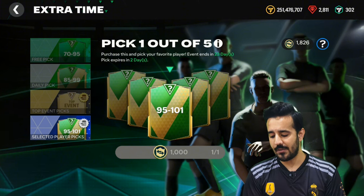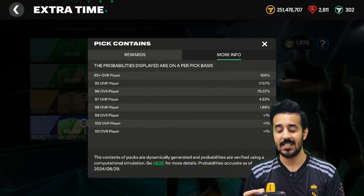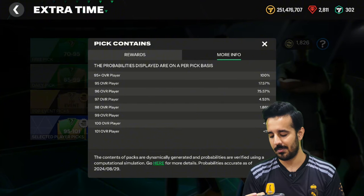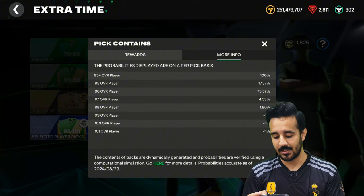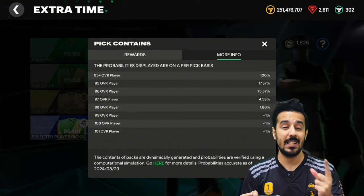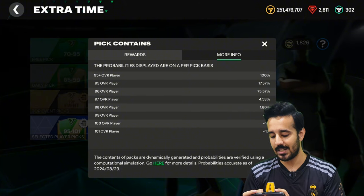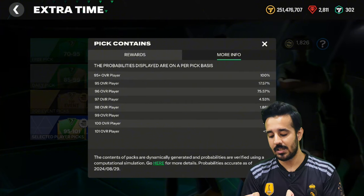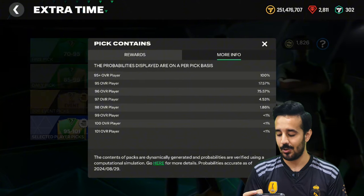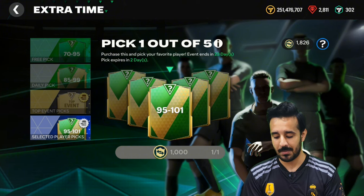What you have to do is get at least 1000 market pick tokens to open this pack. Right now the probability for 99 is less than one percent, but last time I got a 98 rated card from here — the probability was 1.86 percent — and I was lucky. Right now, 99, 100, and 101 rated player probabilities are less than one percent, but whenever this pack is refreshed they increase the probability. So in the next refresh in two days, the 98 OVR probability might be five percent, and for 99, 100, and 101 it could increase to at least one to two percent, so everyone has a chance to pack a 101 or 100 rated card.